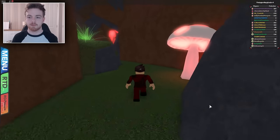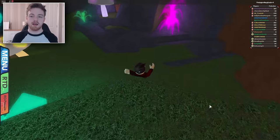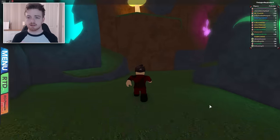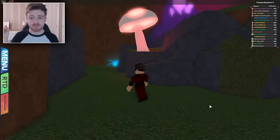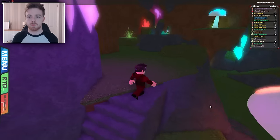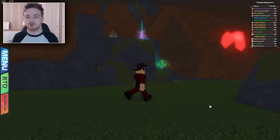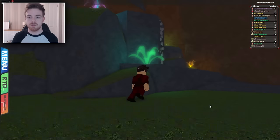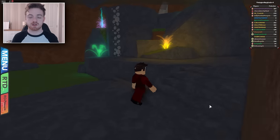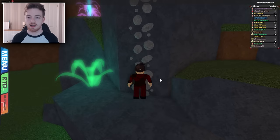Just continue going past the mushroom and to the cliff by the hiker guy. Drop down, then drop down again until you're on the ground floor. When you turn right at the mushroom there will be some steps going up — head up those steps, and then there should be an entranceway into a little cave. Go right on through, all the way around, and you'll see a Rock Climb ability area.